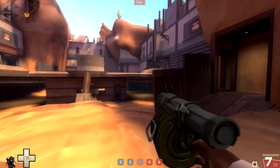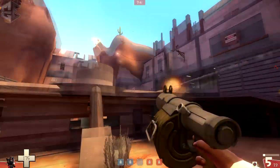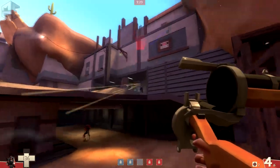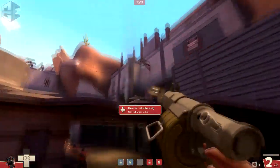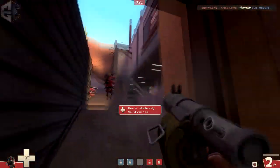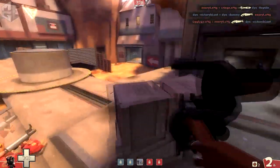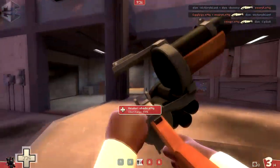You may opt to just rush top right immediately, which is by far the riskiest route you can take. If you consistently spam their demo back, it may be worth it to try this rush. However, just a scout accompanying you will not be nearly enough — tell at least one soldier to bomb in behind you, and you'll probably want your medic to follow up too.